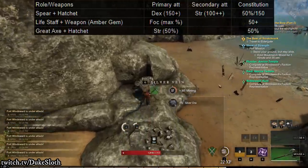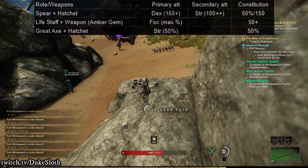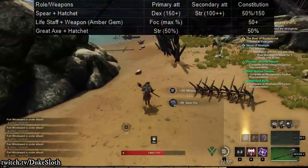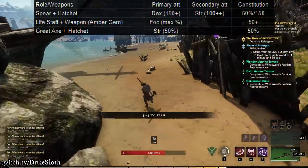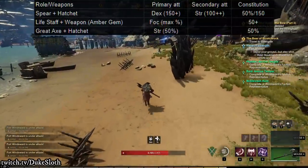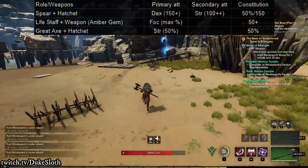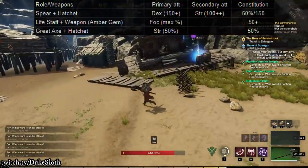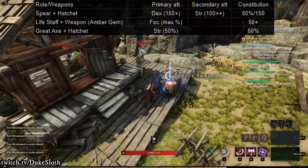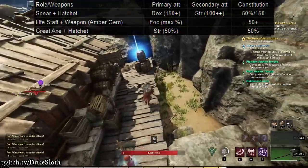Then we have the very classic Great Axe and Hatchet combination. In this case, I would recommend a 50-50 split of strength and constitution, or for more specifics, look at the stat distribution from my more in-depth video. I keep getting questions about whether to invest points into dexterity to get the first perk — 50 points for 5% critical hit chance — but with the current state of crit I don't think that's worth it at all. I wouldn't invest into dexterity here, because your main damaging weapon most of the time will be the Great Axe anyway, and the Hatchet still scales fantastically with strength.